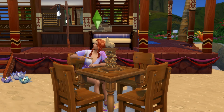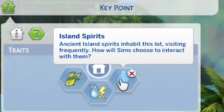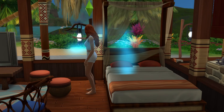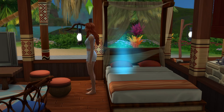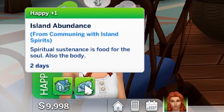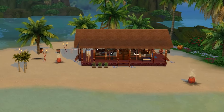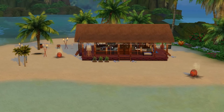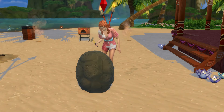Another thing you can do is experiment with lot traits to make off-the-grid living a bit more fun, or dangerous. In terms of island living, adding the island spirits lot trait can add a bit of variety, with these blue glowy spirits popping up from time to time — they can grant buffs and make gameplay feel a little bit more mystical. The volcanic activity lot trait can add a bit of chaos to your gameplay if that's what you crave, with rocks sometimes falling from the sky onto your lot and potentially causing some damage in the process.